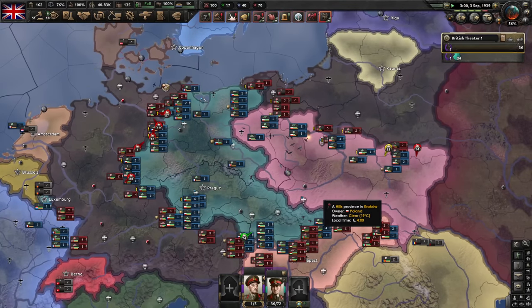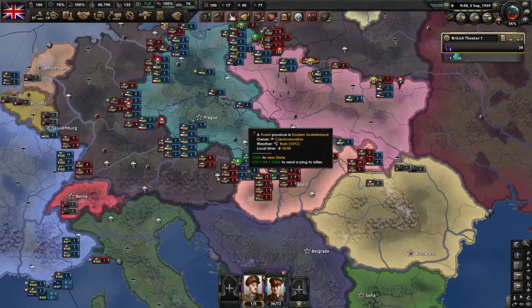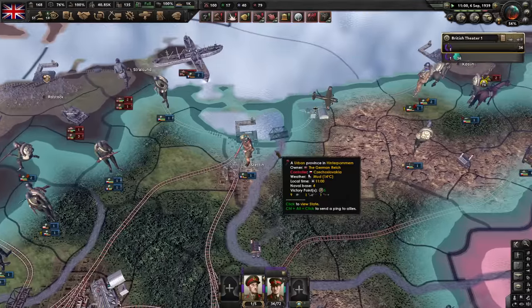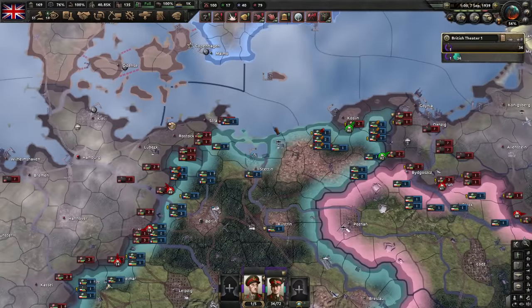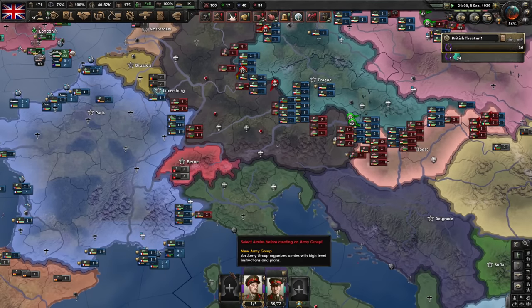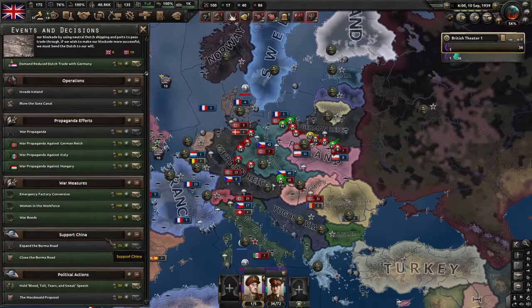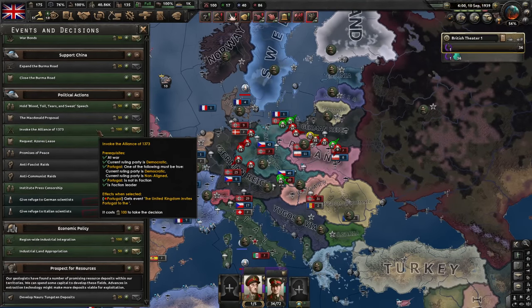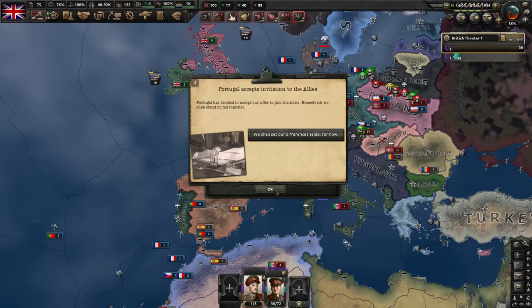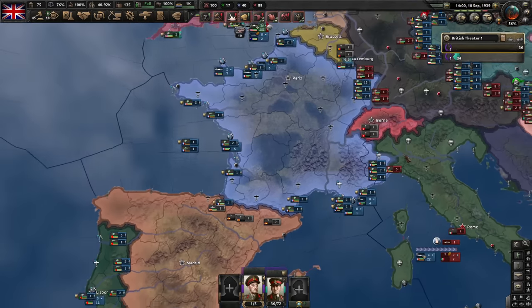Is France actually sending troops here? Yes, they are — good job, France. They do hold a port so France can safely send troops over, which is nice. They're also getting into Italy quite effectively. Let's try to befriend Portugal — invoke the Alliance of 1373. Portugal accepts! They're not very powerful, but every bit helps. If Germany attacked the Netherlands and Belgium, that would be even better for me, because they cannot handle that.